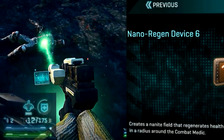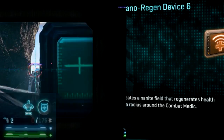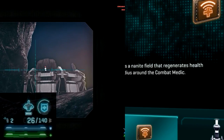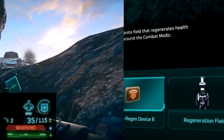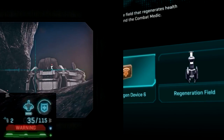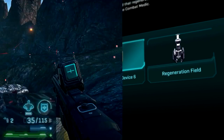The ability is the AOE heal, or the nano regen device as it's known in Planetside. Basically that means you can heal yourself and those around you up to a certain radius. I used to use the medic bubble or regeneration field, but honestly now that I'm not going for the shielding ribbons, I find the AOE heal is a lot more versatile. You can easily heal those around you, and it also gives yourself better survivability as well.